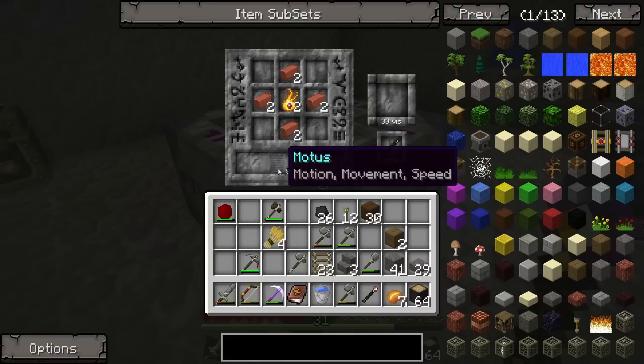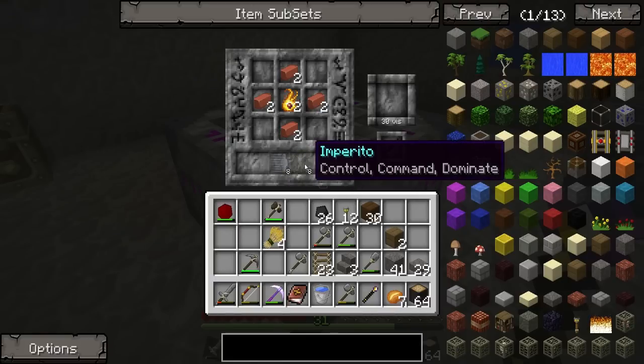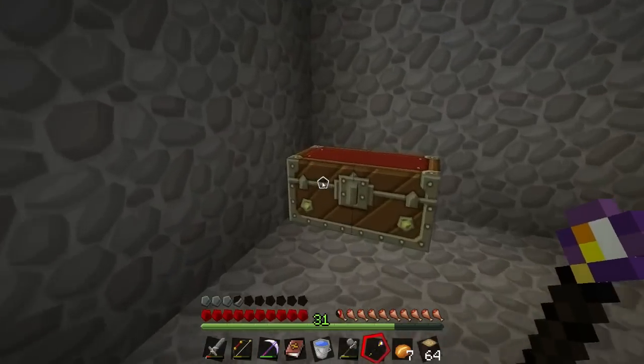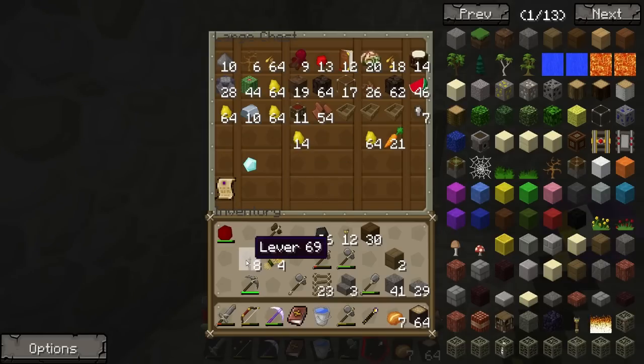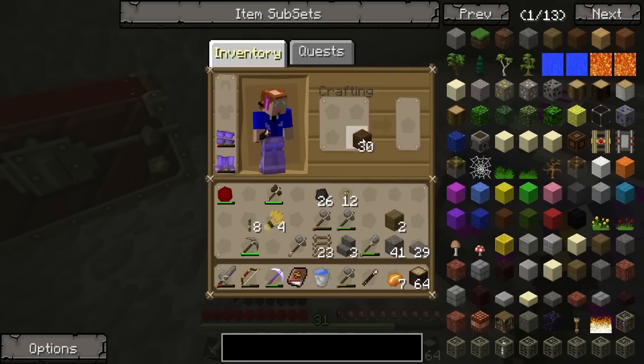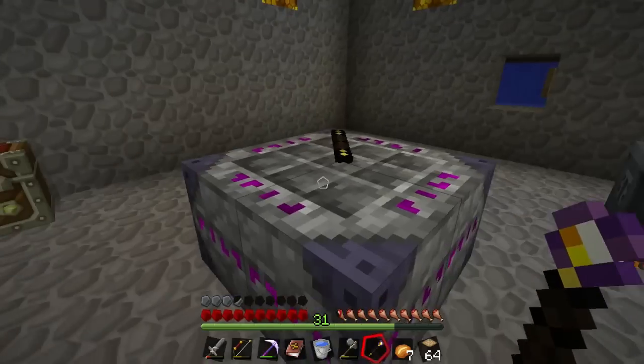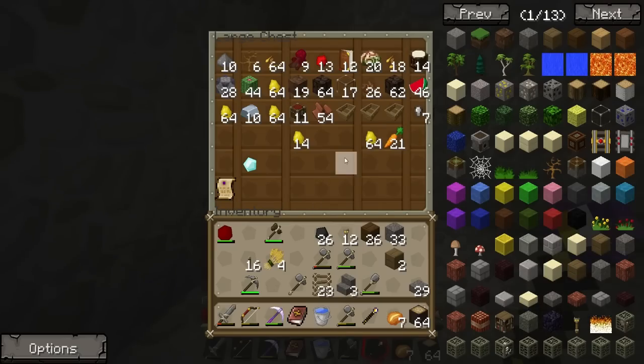We need motus — eight motus, so we're going to need sixteen motus. Improved — what does a lever give us? Gives us one. We need a lot more levers. There we go — sixteen levers will give us the sixteen we need, and a lot of junk as well. Good lord, we're going to be fouling the atmosphere here.